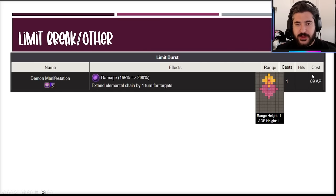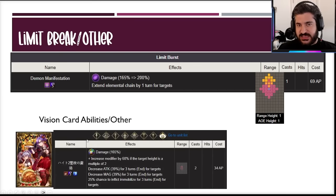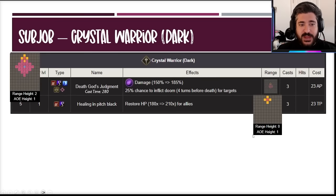The limit break costs 69 AP, covers a very large diamond five squares away — same as the main job ability. It's the highest modifier in the kit and extends that elemental chain on units. When a character acts after being chained, their chain count is retained rather than resetting to zero, so they'll get obliterated on the next hit. A very strong limit break for enabling teammates. The other sub abilities aren't particularly strong — kind of redundant with the main diamond ability.